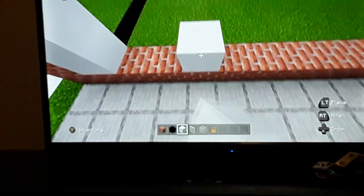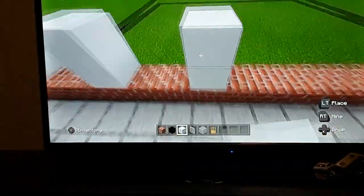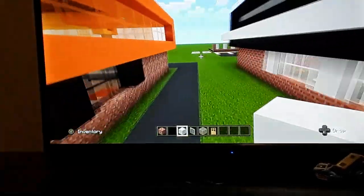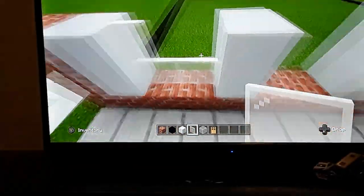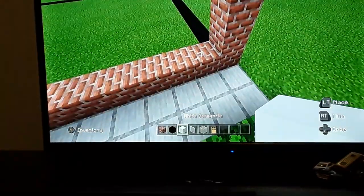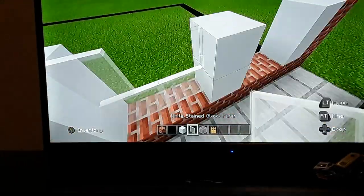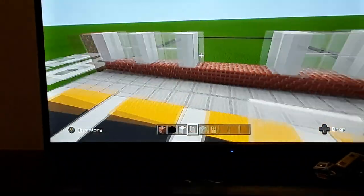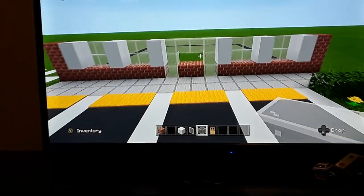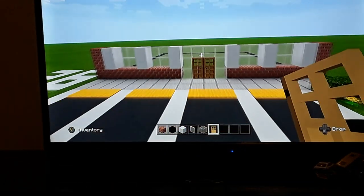Place white concrete, gap two, white concrete, and do it on the left side as well. You can fill these in — because these are windows, obviously. Do the same on the other side before you do the doors: white concrete, gap two, white concrete, gap two, white concrete. There are four windows on the front — two on each side. You're going to make a glass block frame in the middle, knock out the bricks between the glass, and put doors. That's basically the front done — it looks really good.